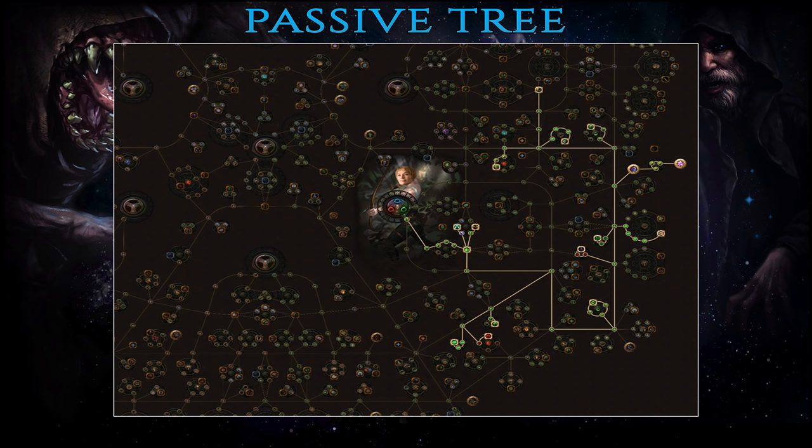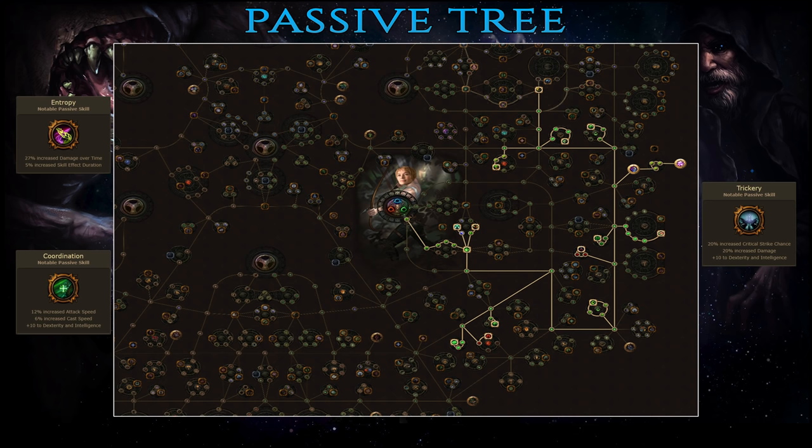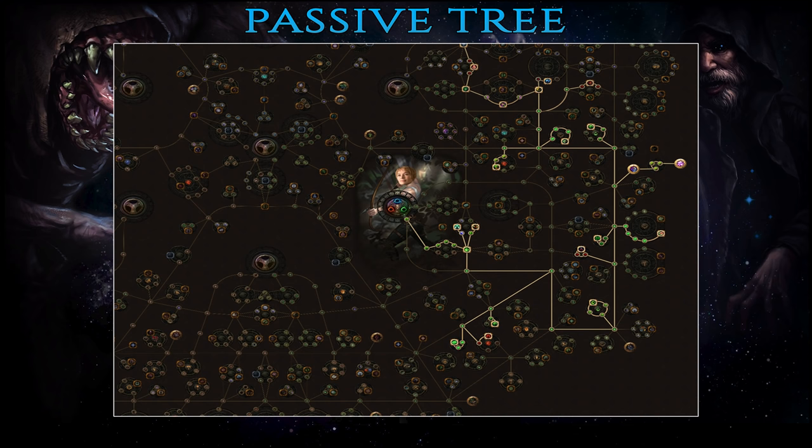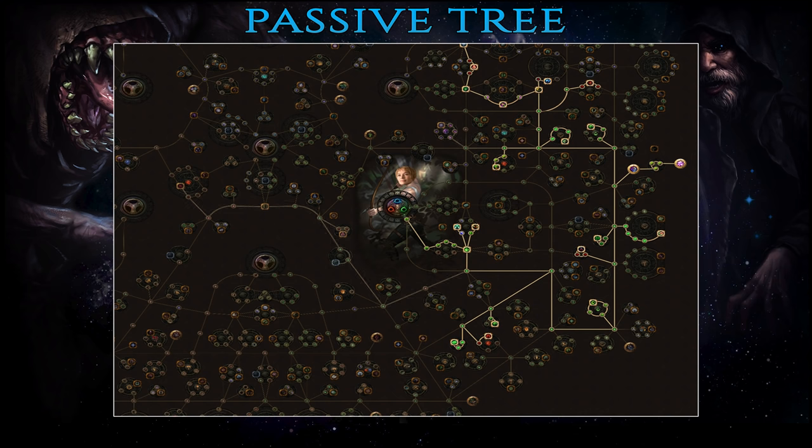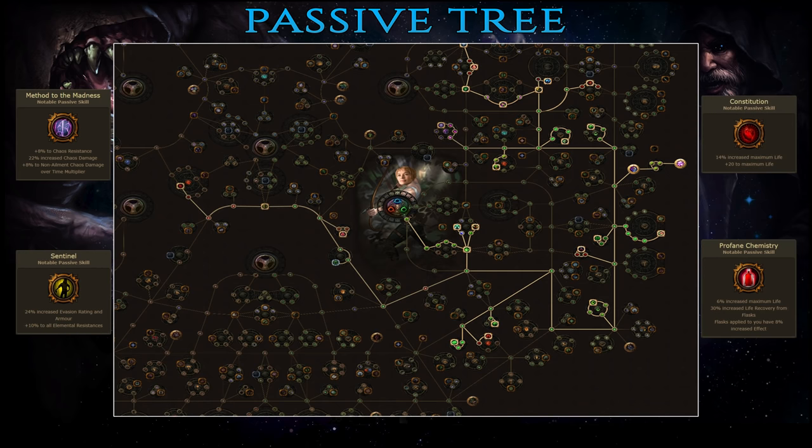As encounters get a bit tougher, acts 7 and 8 are a more balanced mix. Entropy, Coordination and Trickery will take care of the damage part, mostly in the form of attack speed and increased damage over time. Meanwhile Blood Siphon, Resourcefulness and Blood Drinker along with their adjacent nodes will boost all your defenses. At this point in the game bosses and rare mobs become increasingly harder so it's a perfect time to start using Wither plus Spell Totem combo against these targets. Moving on to acts 9 and 10, the first order of business is to grab Method to the Madness wheel for a large amount of chaos damage as well as chaos resistance. After that it's time to focus on defenses once more and grabbing Sentinel as well as Constitution should see to that. On the way you should also pick up Profane Chemistry for some extra flask efficiency.